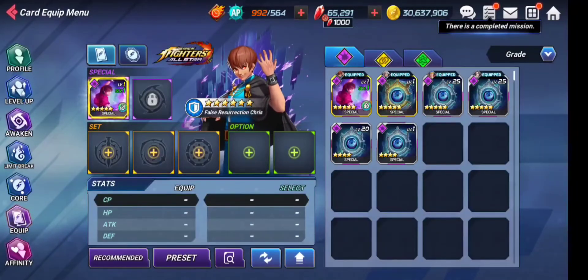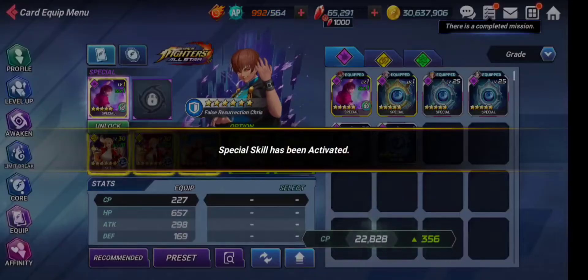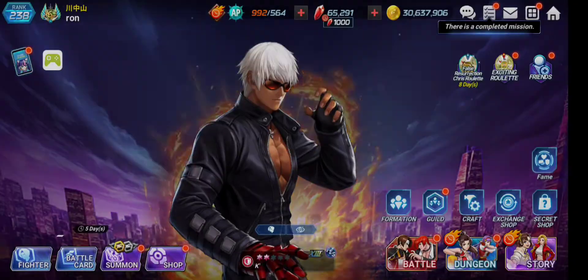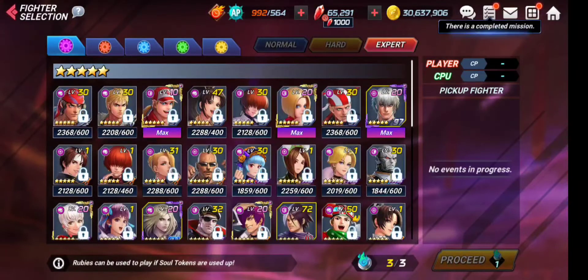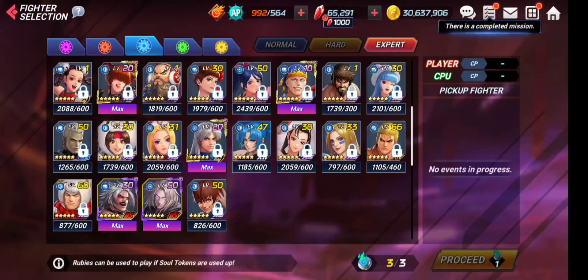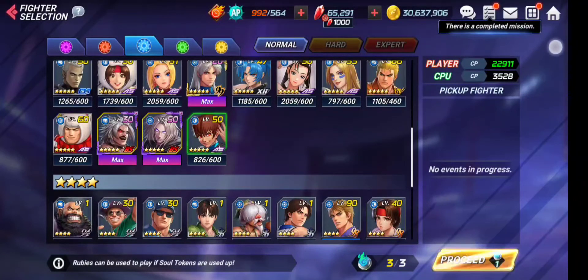Now equip a good card set on him — as he's a defense-type character, equip the K set. I'll keep the special card unleveled for now since I'm not using him in battle right now. This defense card set will increase his CP a lot. Let's go play some soul quests with him. We need to select the blue character — here she is. She was locked because expert mode was activated, so we go back to normal mode and the lock is gone.